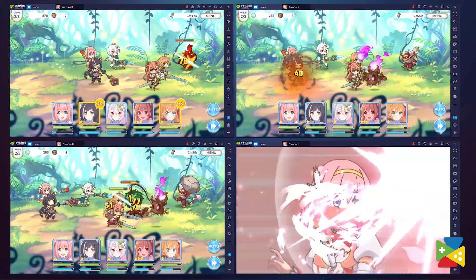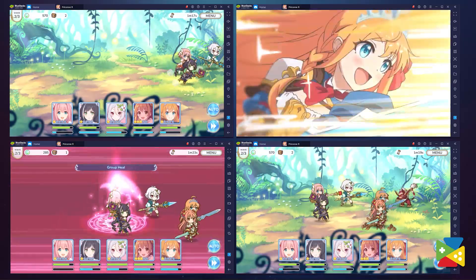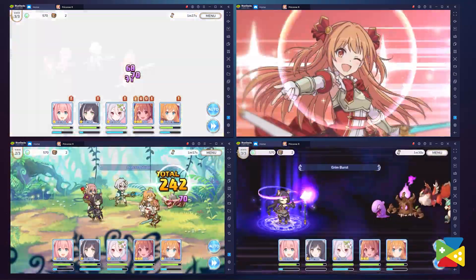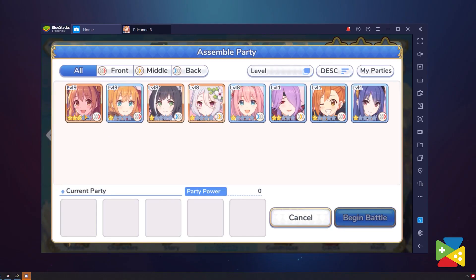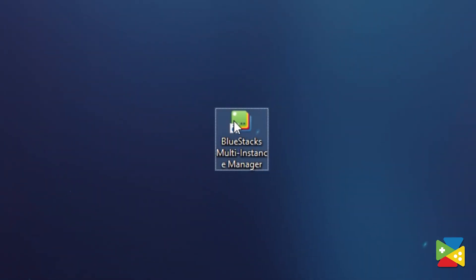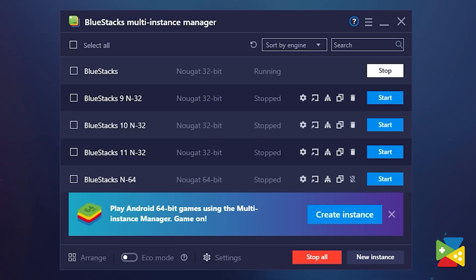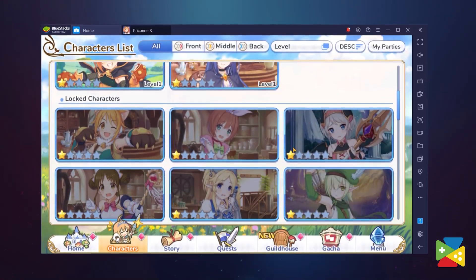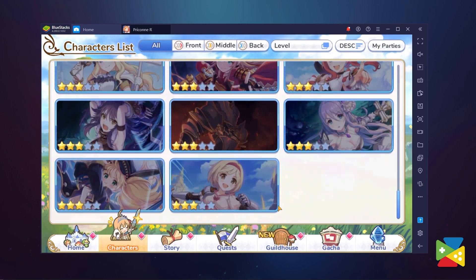The Multi-Instance feature is probably one of the most important features you can use when playing Princess Connect Re-Dive. This basically allows players to open multiple BlueStacks instances and control each instance individually, or even use the Multi-Instance Synchronization feature to control all of them at once. This is very useful for Multi-Instance Rerolling — a term used by players who aim to get the perfect set of characters from the very start of the game. This is achieved by opening two or more instances using the Multi-Instance Manager, running the game on all of them, and collecting all the free gems given to new players, then using them to summon 10 free heroes at the very start.